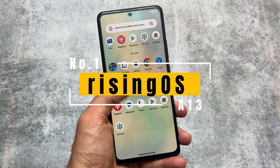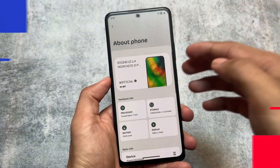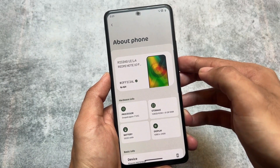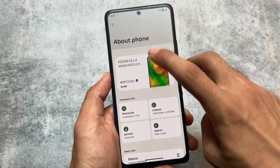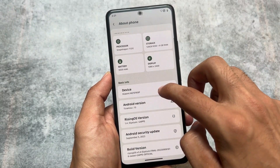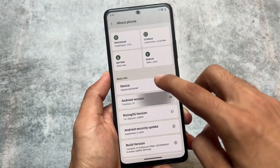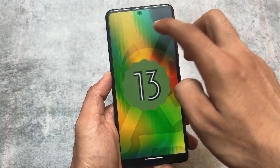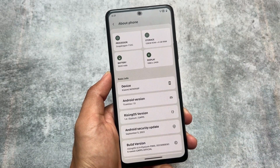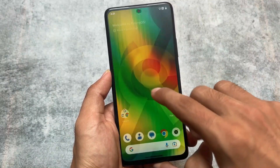At number one, as expected, we have Rising OS. It's so amazing in terms of UI — I did not find any better custom ROM in terms of UI. We do have Ancient OS, but I haven't included it because in terms of stability that custom ROM is not good at all. Rising OS is great in terms of UI and also good in terms of stability. I tested it on three devices: Realme C3, Redmi Note 10 Pro, Poco F3 (Mi 11X), and Google Pixel 7A — it performed well on all of them, making it a very worthy option.